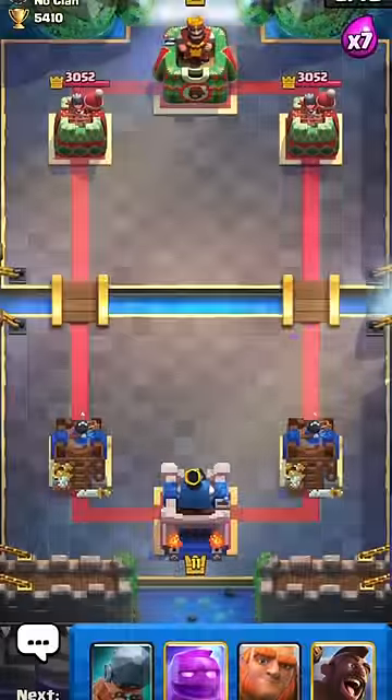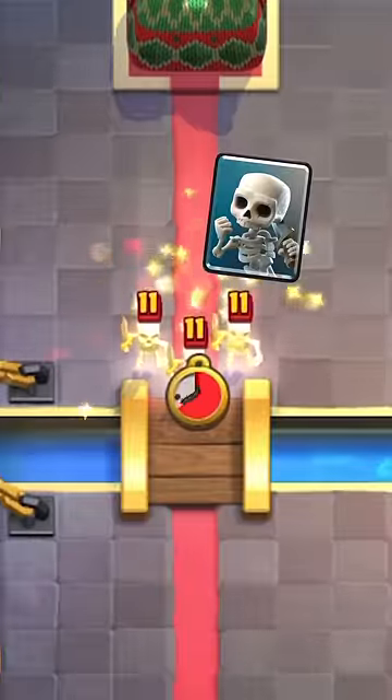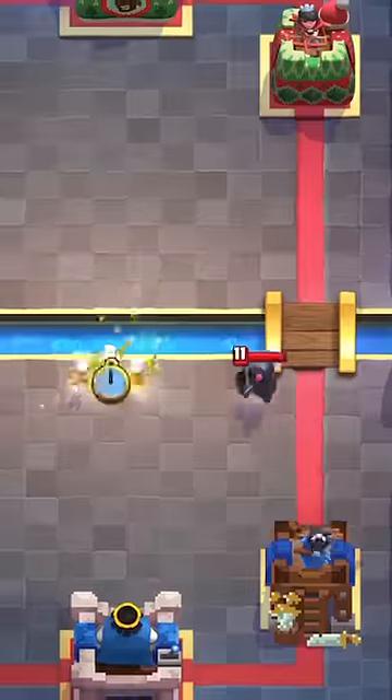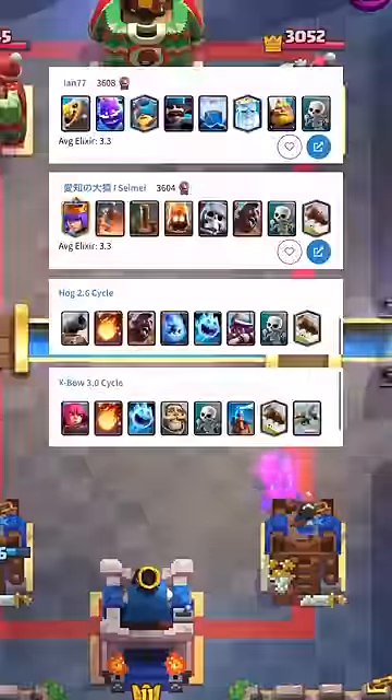Best card for each rarity, starting off with Commons: Skeletons. There are only one elixir yet they defend so well. The amount of positive elixir trades they can do is insane. They're literally used in lots of popular decks for a reason.